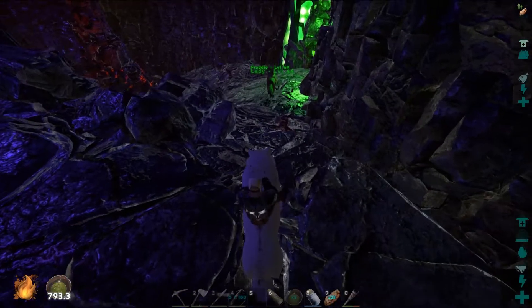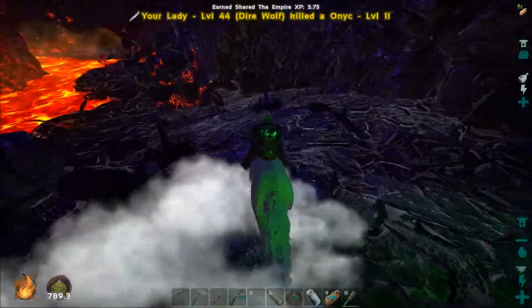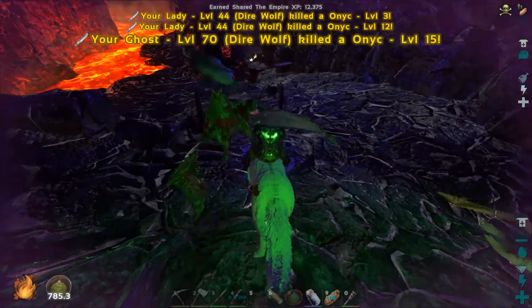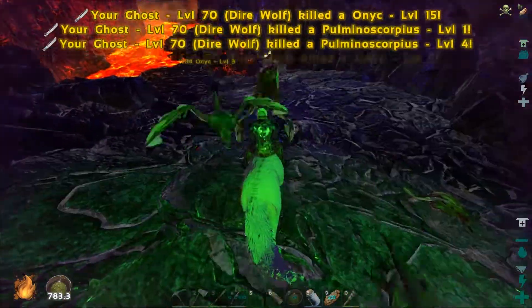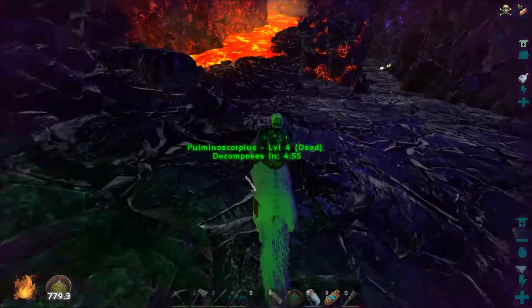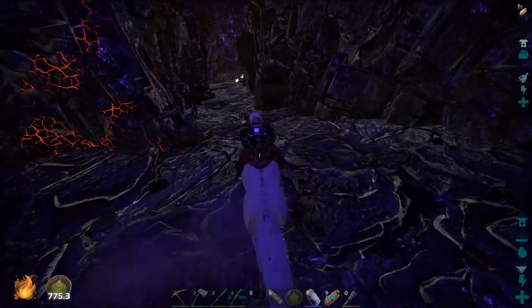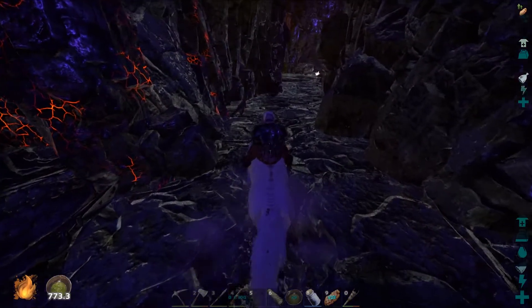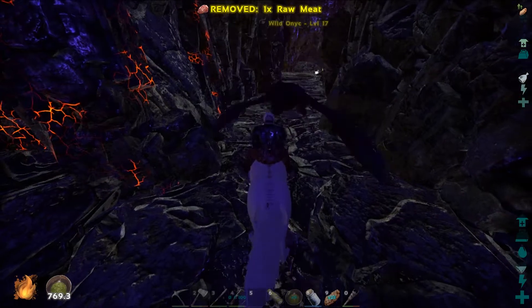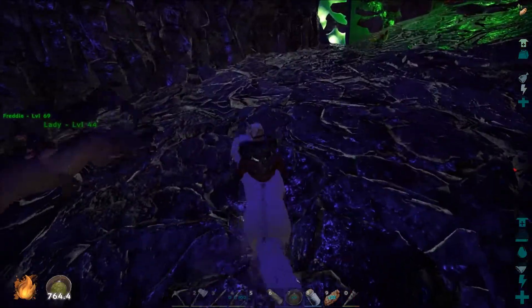There is a way we can go right if we... we can either take the death route, or we can build over. I don't know if that's the correct way. Let's just explore until we can't go any further, just to be absolutely sure. That suit is sort of working because before, on foot, we've been dying of thirst already. I'm still hot regardless of whether I take my armor off.